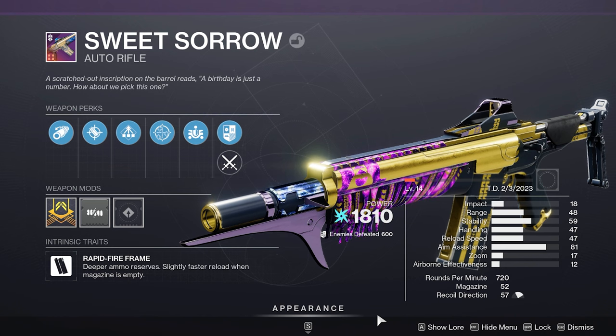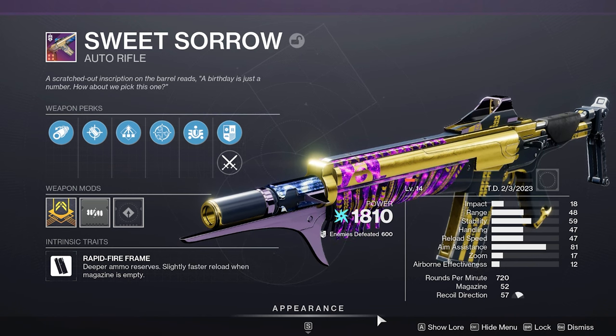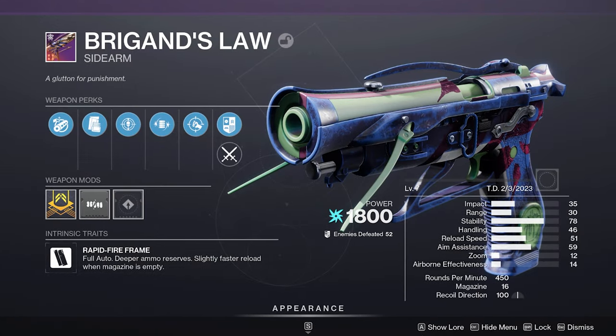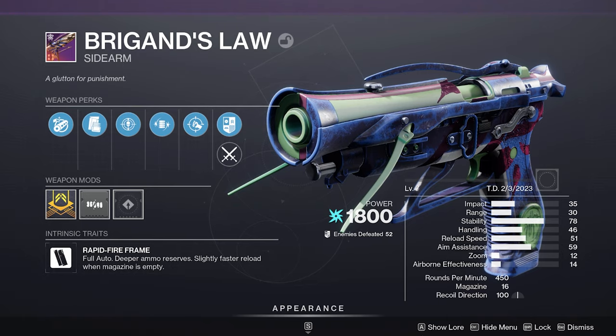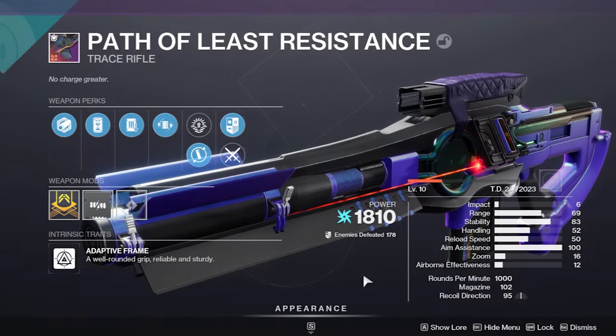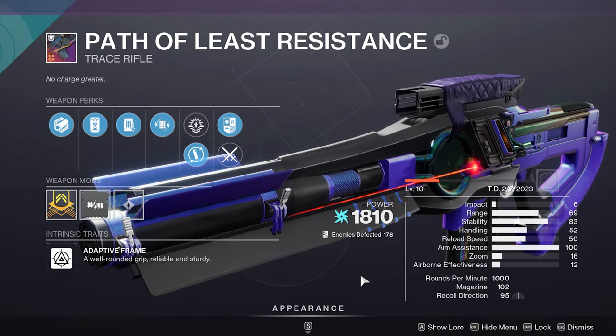My next choice would be Sweet Sorrow from Season 16 — while it doesn't have Volt Shot, it's still one of the better auto rifles in PvE with perk combinations like Stats for All and One for All. If you're into sidearms, Brigand's Law from Season 18 is a wonderful and really powerful choice with perks like Threat Detector and Perpetual Motion in the third column and Volt Shot in the fourth. For special weapons, I recommend Techeun Force from Last Wish, the exotic Trace Rifle Coldheart, and the legendary Arc Trace Rifle from Season 19, Path of Least Resistance.